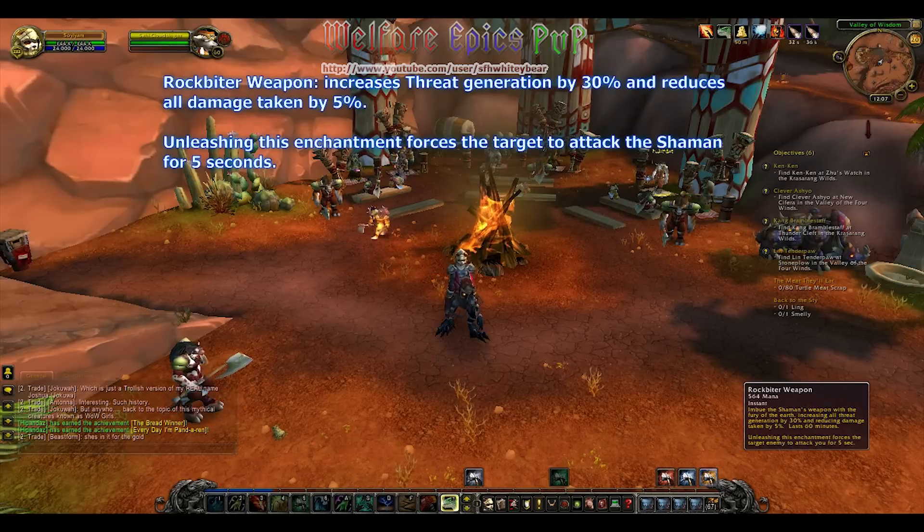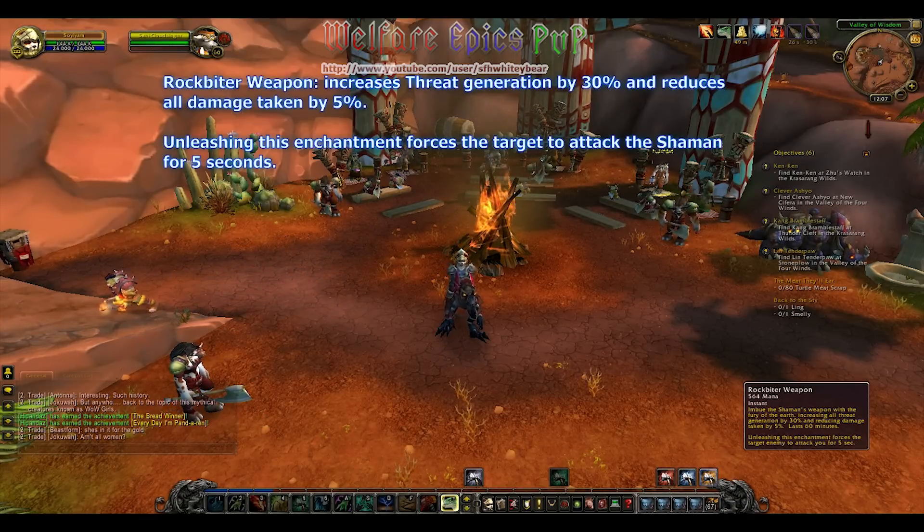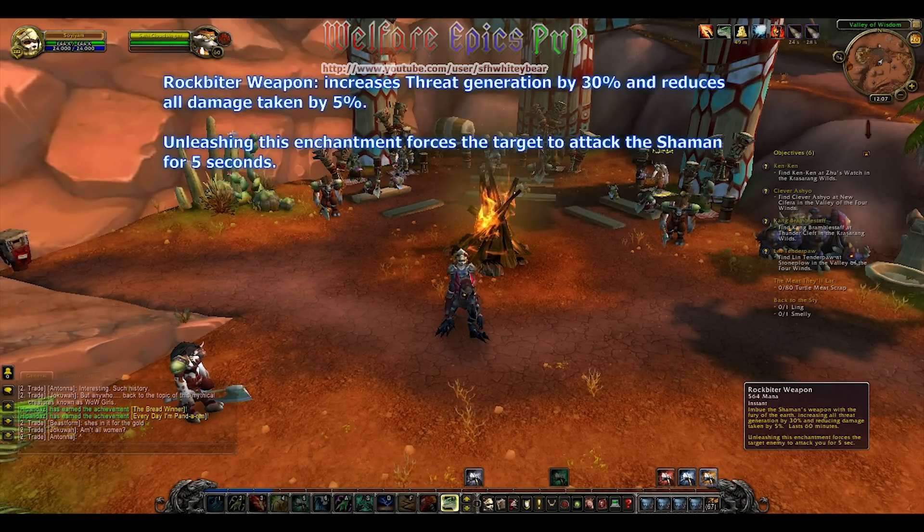Rockbiter Weapon increases threat generation by 30% and reduces all damage taken by 5%. Unleashing this enchantment forces the target to attack the shaman for 5 seconds.